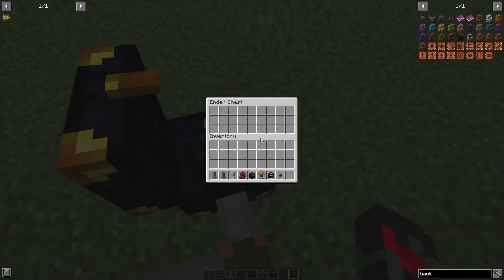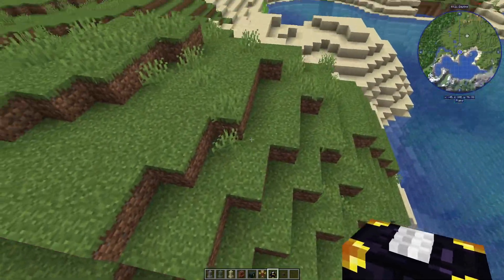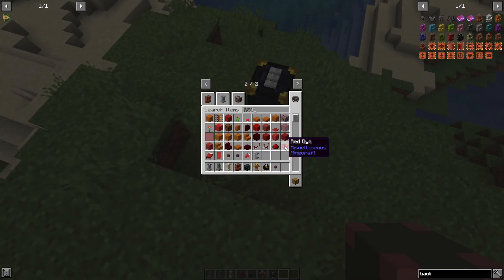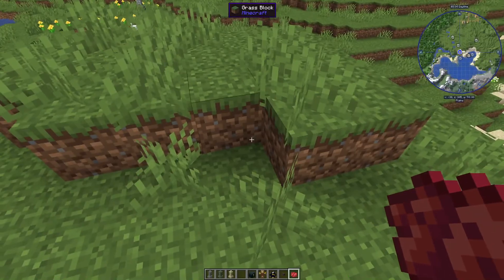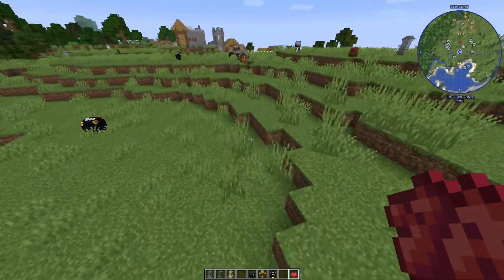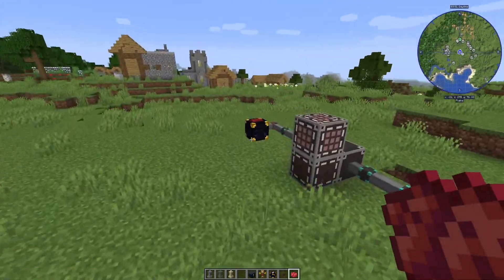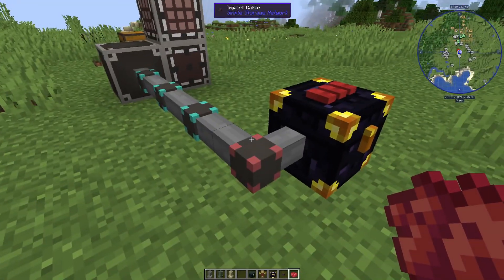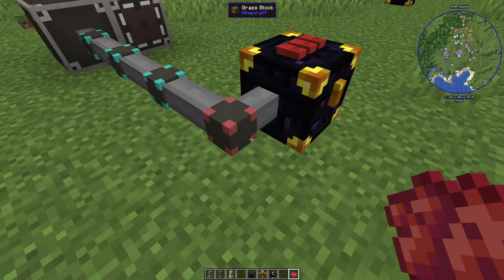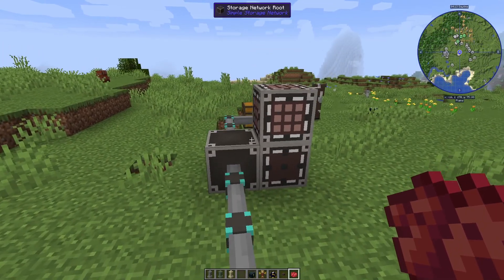This combination is really cool when you're exploring. If you're out in the world and have a full inventory, you can use a color-coded Ender Storage chest to send items back wirelessly to your storage system at home. You can also set up multiple storage systems — for example, one for your house and separate ones for your farms — and link them with different cable speeds so one doesn't get jammed.